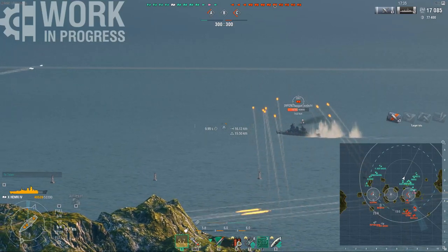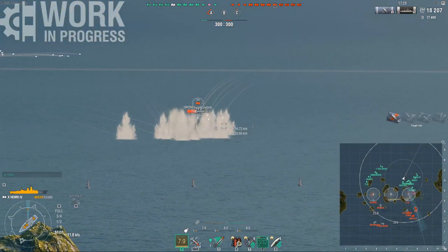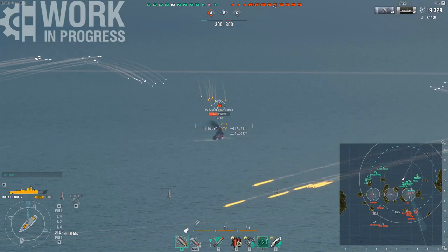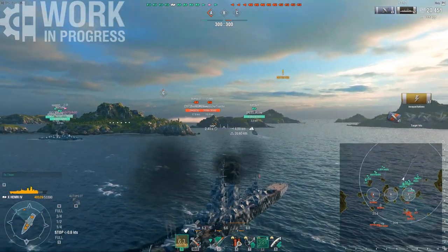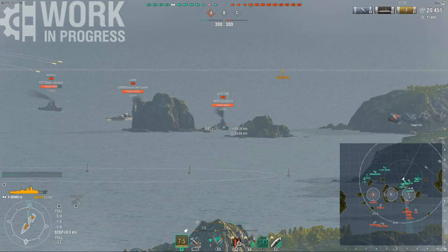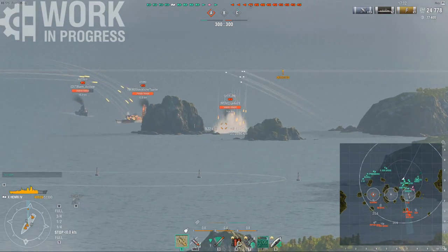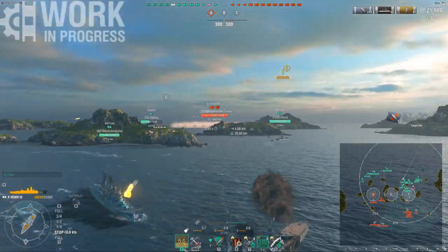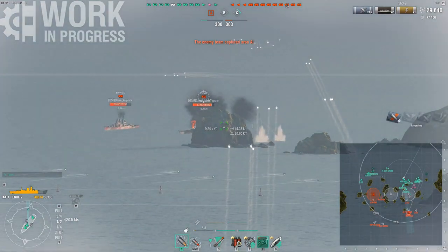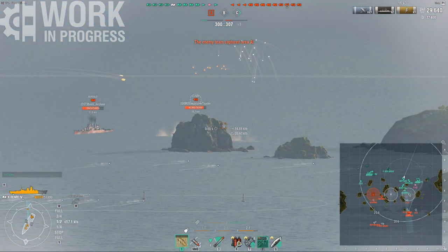There's a DD in the cap I could be shooting, but this Zao messed up big time and I want to get some punishment in on him. That DD in the cap is about to go down regardless. We've got a Buffalo pushing in with radar, and once he's in radar range I'll be able to help him. Right now punishing the Zao means the Zao can't shoot our DDs — instead of killing the enemy DDs, I'm negating the biggest threat. The French HE is extremely potent, mostly because of the 240mm guns, but especially against cruisers — very consistent fires and quite good fire chances. The increased range comes in here, of course.